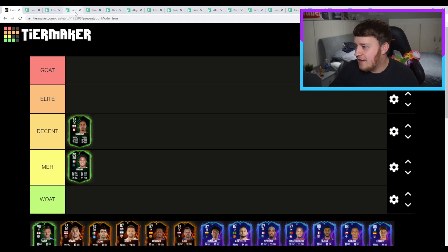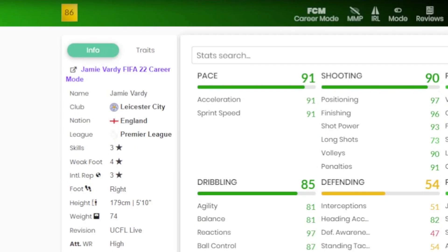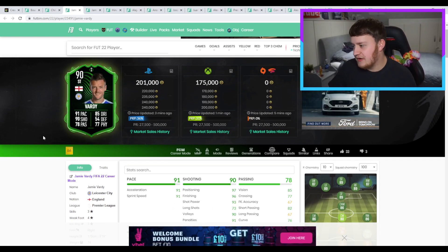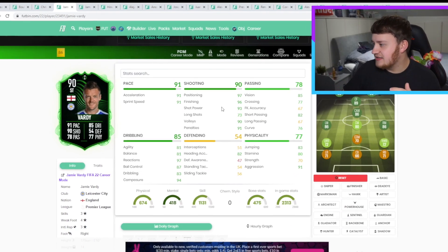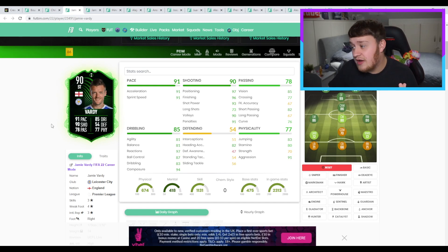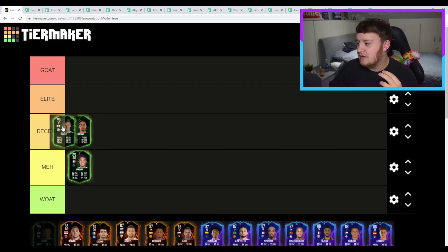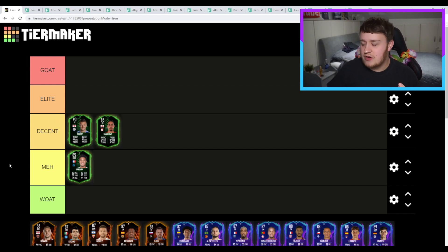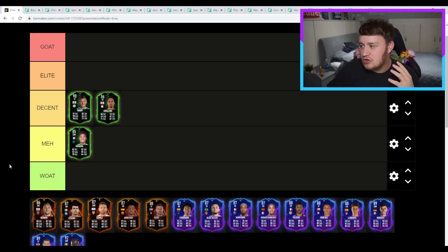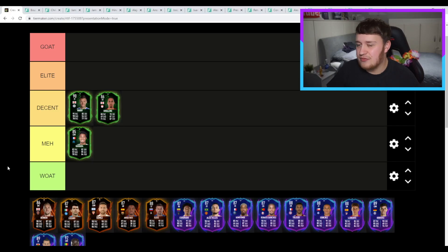Next we've got Jamie Vardy — very interesting card. Looks pretty decent to me. The only issue is his three-star skills, but four-star weak foot is very nice. Great pace, great shooting — he won't miss. 97, 96, 93, 90 — brilliant card. Leicester are quite a good team in this competition so they look like they'll progress quite far. I have to put him higher than decent, because he's going to definitely upgrade and get some good level cards. Whether they get to the final or not, we'll have to wait and see.